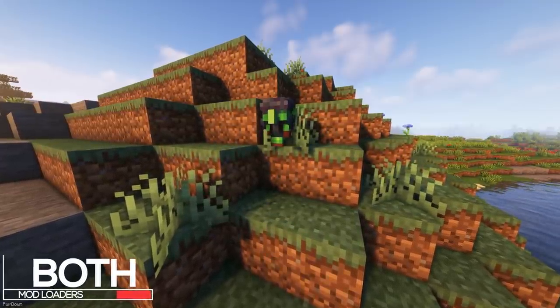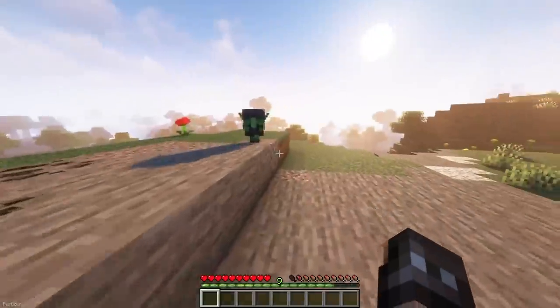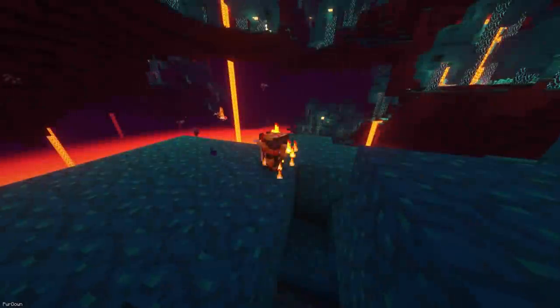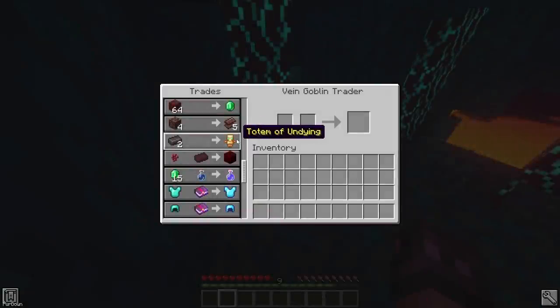Goblin Traders is now available for both mod loaders, with an unofficial port recently being released. There are two Goblins, and they can be found in the Overworld and Nether, with each one having their own unique trades. They aren't solely limited to using Emeralds as a currency either, as they often sell some useful items.